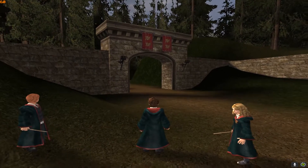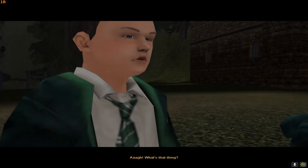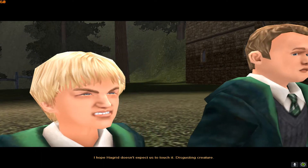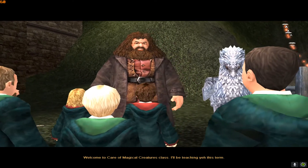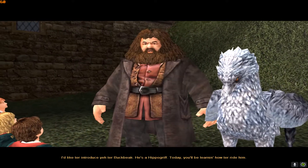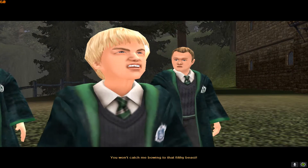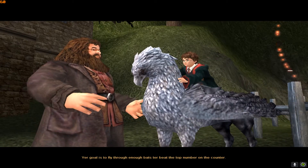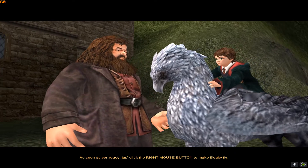Welcome back to the PC. Now we're going to do Hippogriff flying, which is really hard to do on keyboard and mouse. Welcome to Care of Magical Creatures class. I'll be teaching you this time. I'd like to introduce you to Buckbeak. He's a Hippogriff. Today you'll be learning how to ride him. Your goal is to fly through enough bats to beat the top number on the counter. Just click the right mouse button to make Beaky fly.